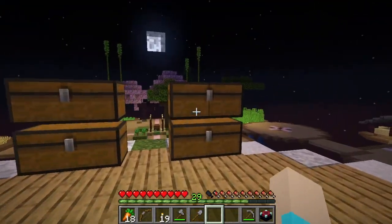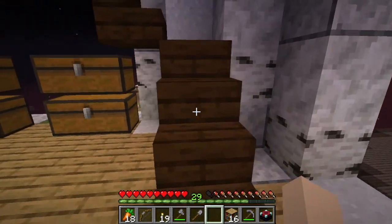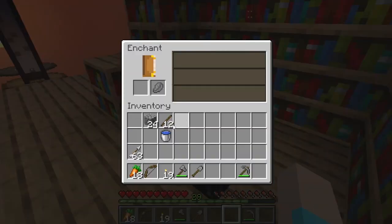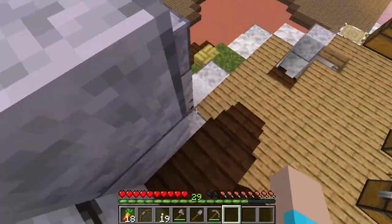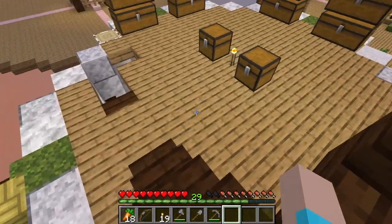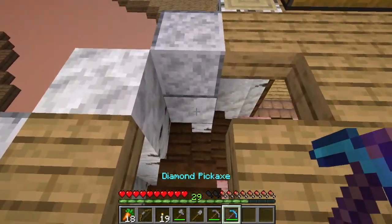I definitely want to do more one-blocking, but first I want to set up our enchanter. We don't have lapis — I don't know if we can use anything other than lapis. We have level 30 enchantment with Silk Touch available, but I just don't have lapis. Let's grab our fortune pickaxe and get digging.